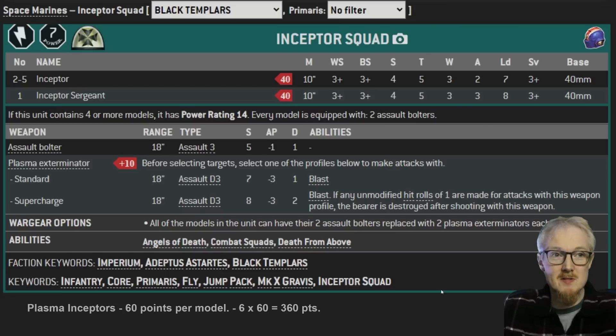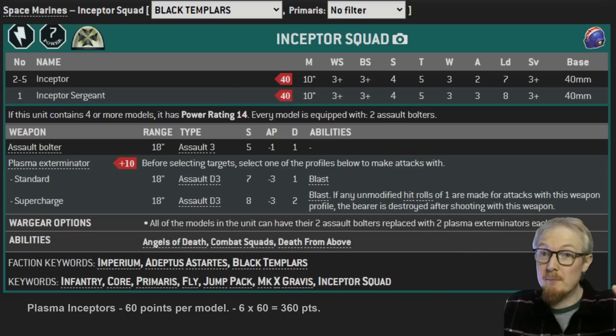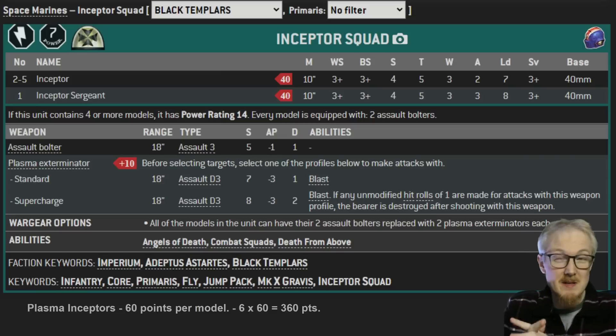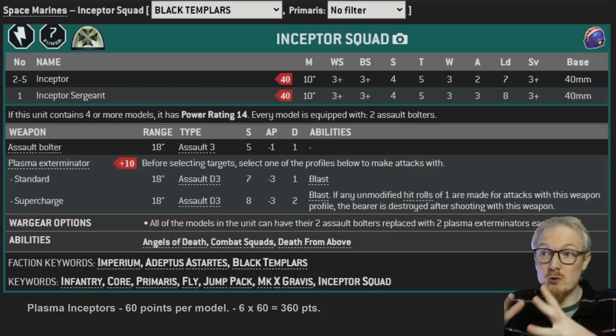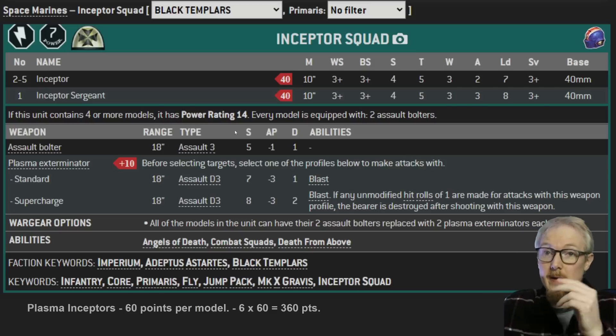Plasma Inceptors - when they were at 40 points a model, everyone was going crazy for them. Unfortunately GW put them back to 60 very very quickly. I still think they're too expensive personally at 60, and I don't like overcharging plasma weapons on models that kill themselves. I don't mind if the model takes a mortal wound, but if the model kills themselves on a roll of one I don't like that. Anyway, you can take a squad of six, and that's what we're going to be looking at today - six all with double plasma eradicators, so that's 18 inches.